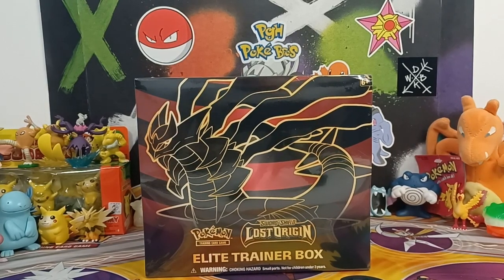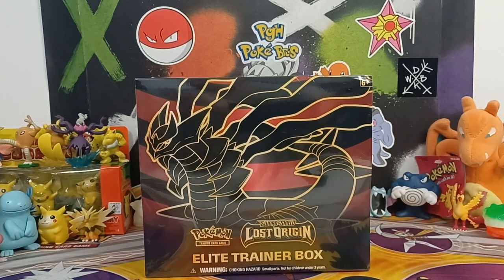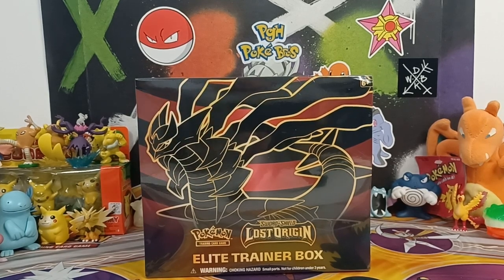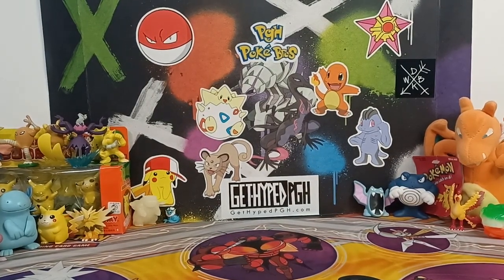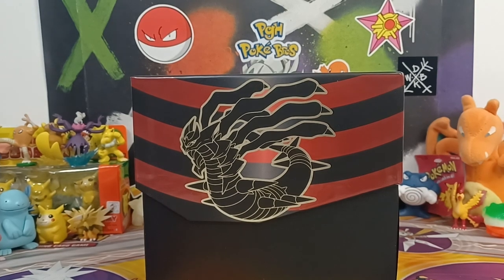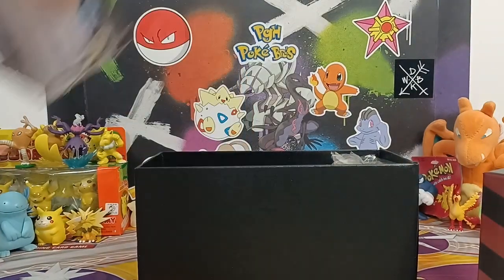What's up everyone, welcome back to the channel — I am PGH Poke Bro Ryan. This is a Random Pokémon Product Wednesday featuring a Lost Origin Elite Trainer Box. This is actually Elite Trainer Box six out of all the Lost Origin products I've been opening. Still on that hunt for a Giratina — I've opened up 11 booster boxes and still no luck, but oh well, might be today!